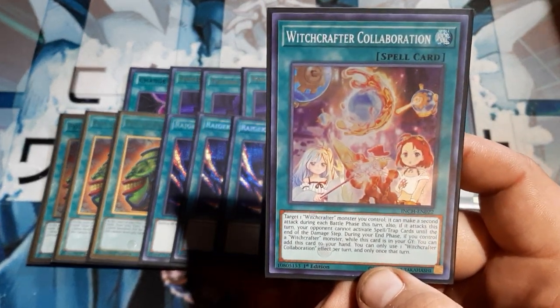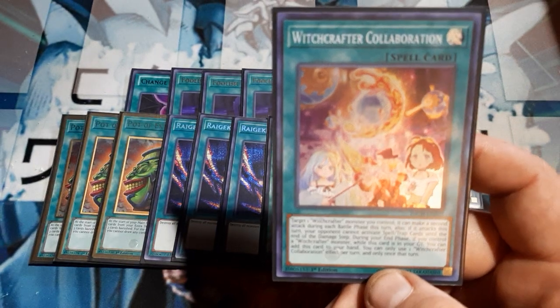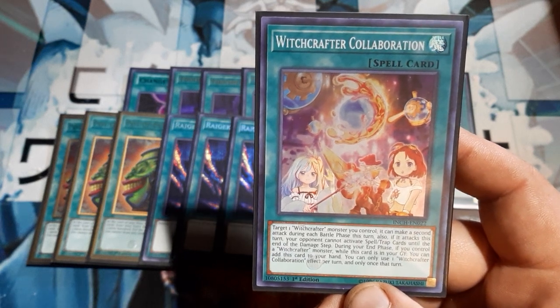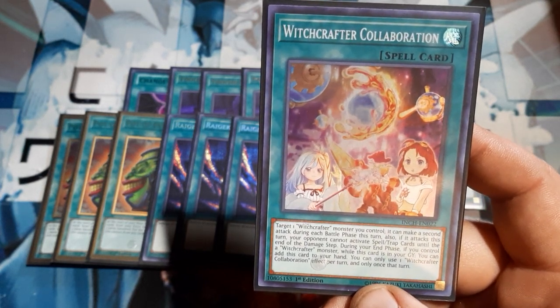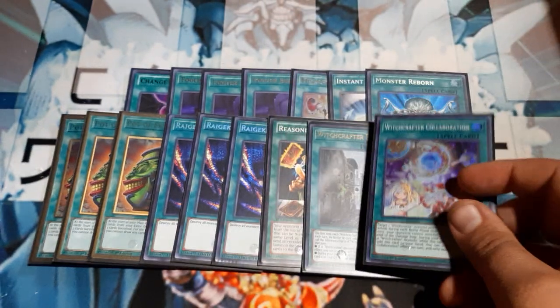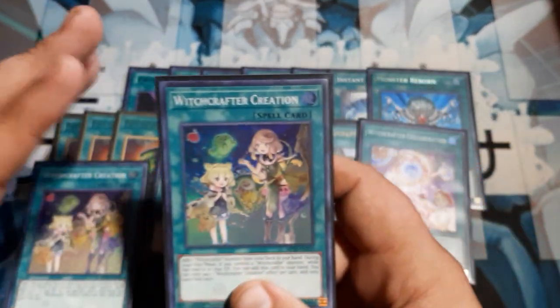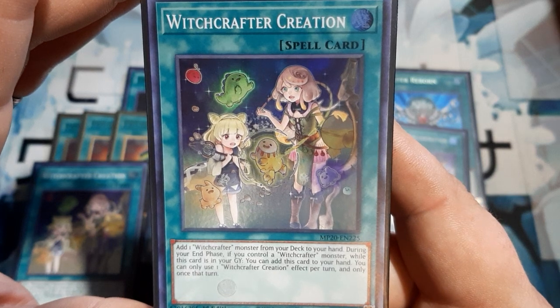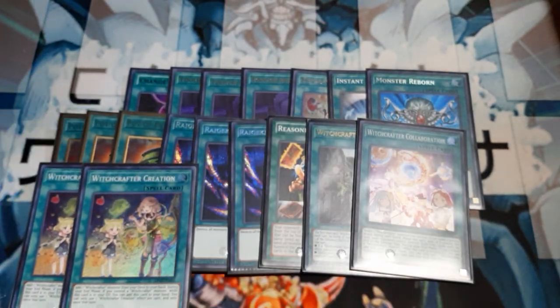Collaboration, single copy: target a Witchcrafter you control — it can make a second attack during each battle phase this turn. Also, if it attacks this turn, the opponent cannot activate spell-traps until the end of the damage step. So it sort of makes them a double-swinging Ancient Gear. During the end phase, if you control a Witchcrafter while this is in the graveyard, you can add it back to your hand. Kind of feels weird to play more than one. We are going to run two copies of Creation: add a Witchcrafter from the deck to the hand. During the end phase, if you control a Witchcrafter while this is in the graveyard, you may add it to the hand. Two copies because we do want to see it, not three because we can recur it.